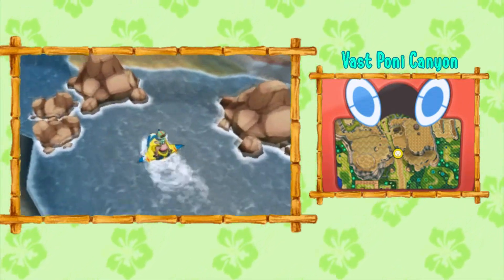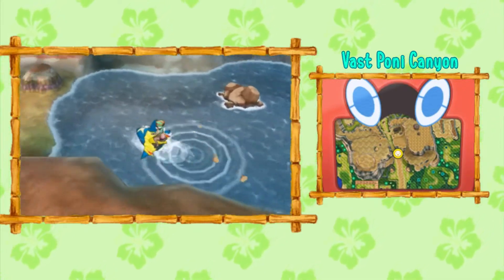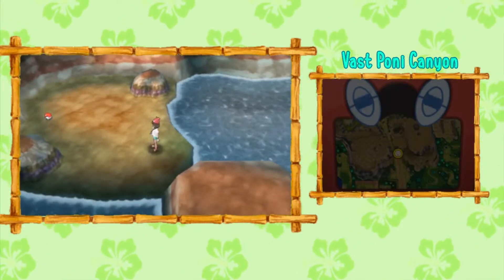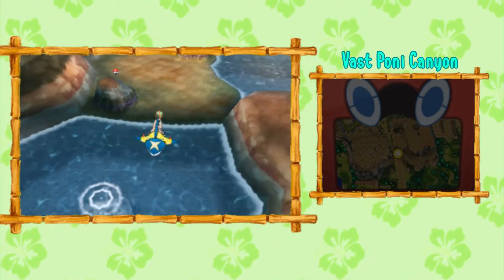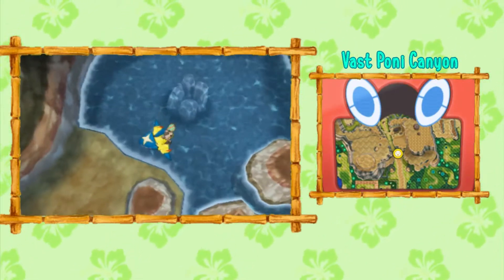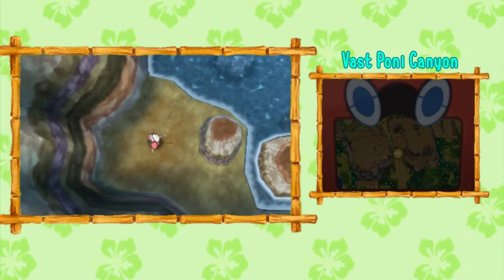With Sharpedo you can break through some of these rocks here and battle the trainer up there if you need to. Come over here to this piece of land, then get right back on your Pokemon and head directly down. You'll notice TM35 just sitting on its own little island, deserted by itself.